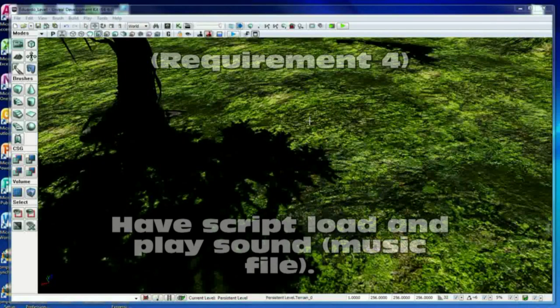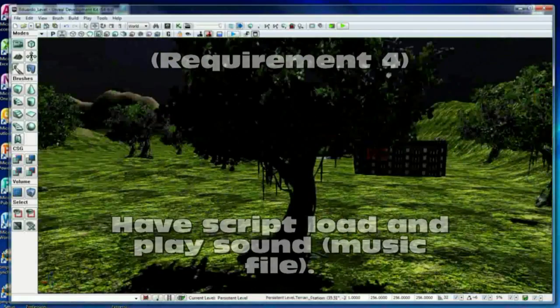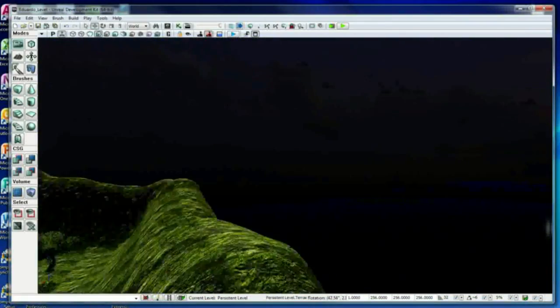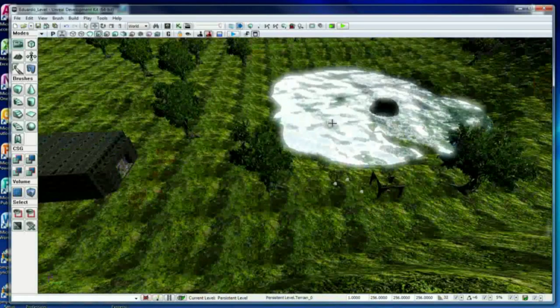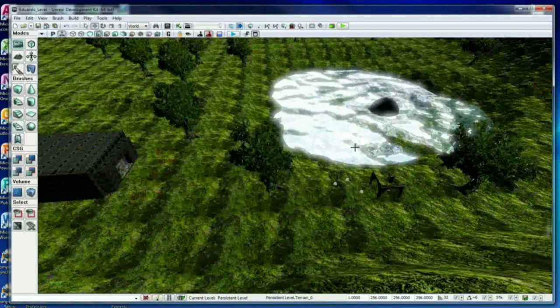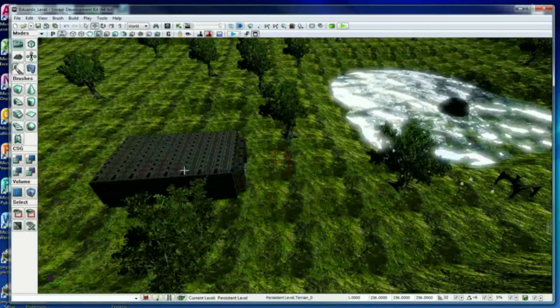Alright, requirement 4: have script load and play sound and music files. I have got to go up here to show where the sound files are. There are actually two sound files here — there is one where the water is. As I approach the water, you can hear the water sound, and there is one at the hangar over here.